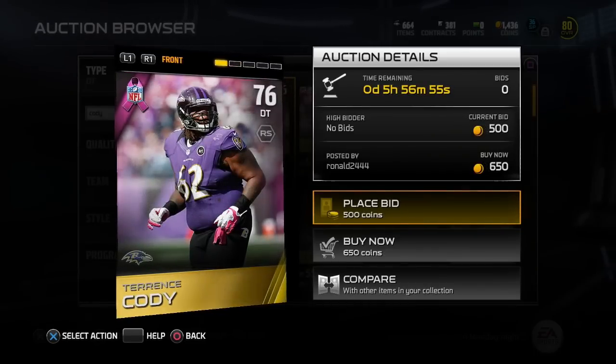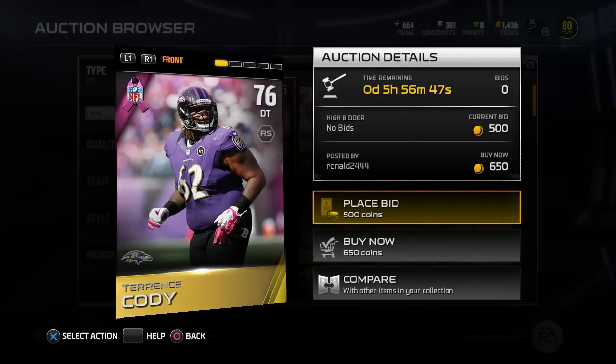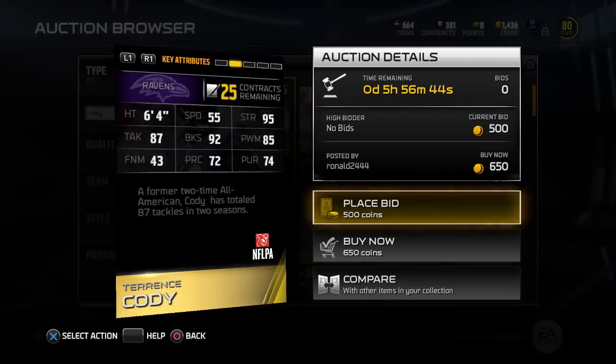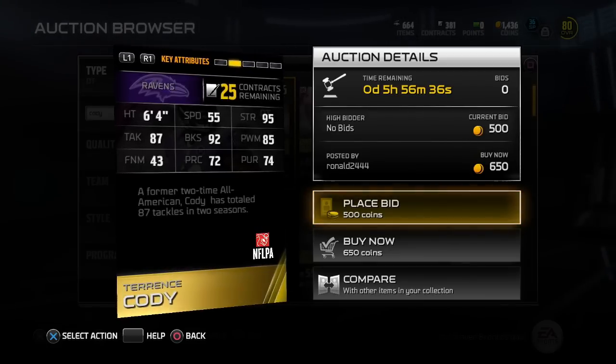A much cheaper option here is Terrence Cody. He is 5 overall lower at 76, only going for 650 coins. This is the BCA version, pretty cool here. Again, he's not that fast, but 95 strength, 92 block shedding, good tackling and power move. He's going to be able to lock down the middle.